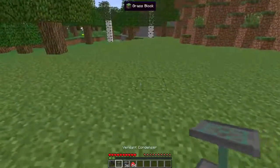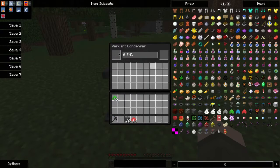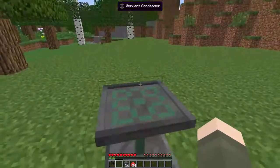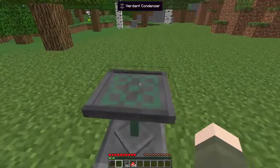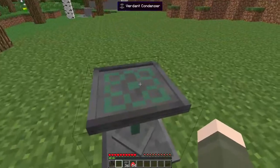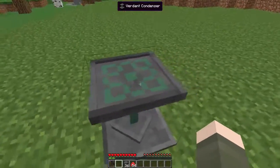The Verdant Condenser is the first tier of condensers. It creates one item every second, and consumes one item from every stack that isn't the target item every second as well. So it's the slowest — it's functional to get started, but if you're going to be automating it, it's not really the best choice.